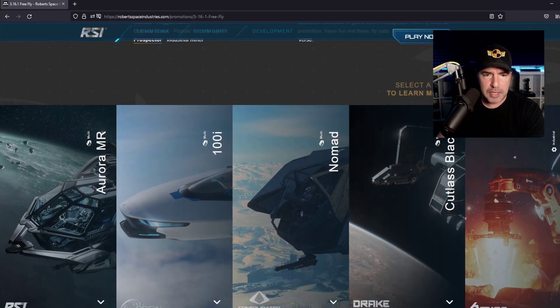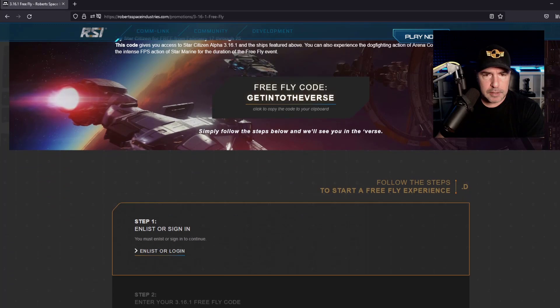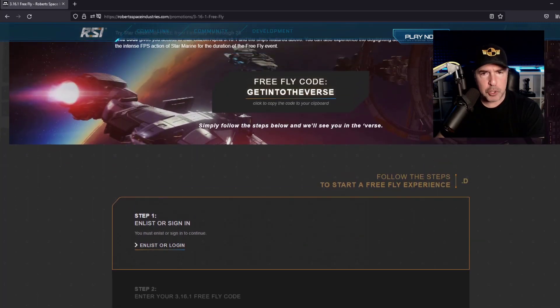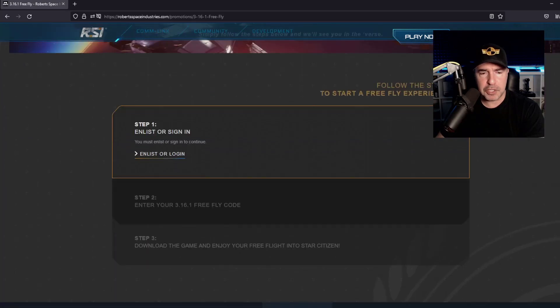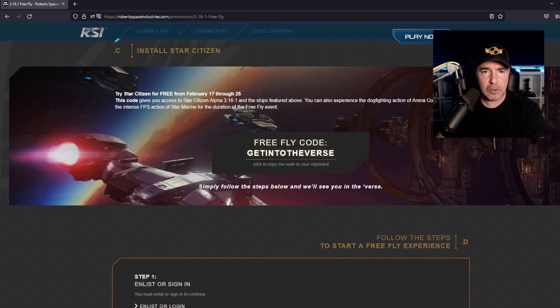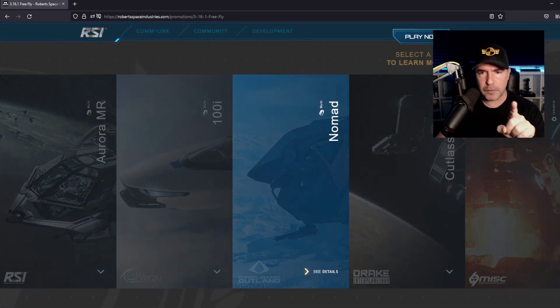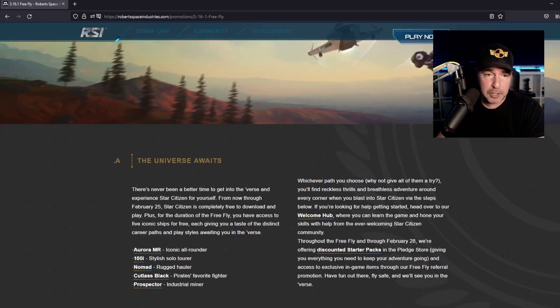So you download it and get into the verse. Create your account and get in. But before you do that, make sure to enter a referral code — they didn't mention it, but you can get 5,000 in-game credits by using one.